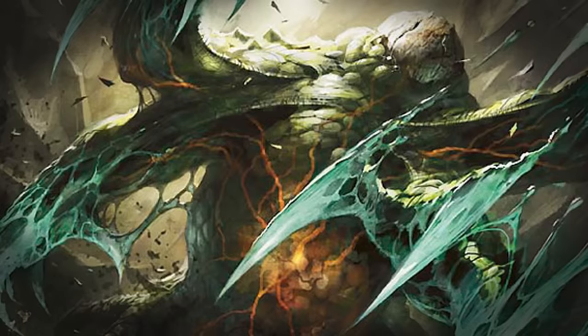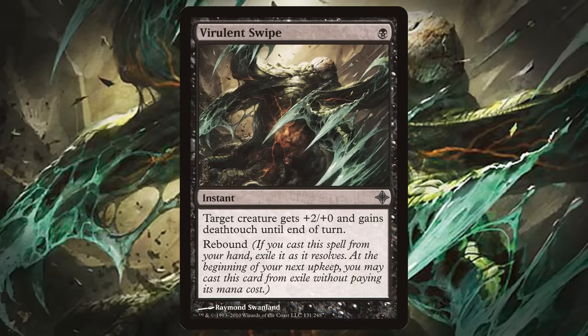If you cast a spell with rebound from your hand, you exile it as it resolves, and then at the beginning of your next upkeep, you can cast it from exile without paying its mana cost. So with Virulent Swipe, for example, you end up paying only one black mana and you get the spell twice, although you have to wait until your next upkeep to get it that second time. Generally speaking, the mechanic tends to give you a lot for your mana investment, provided you're willing to wait.